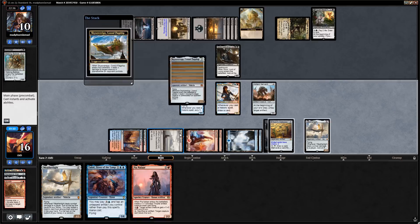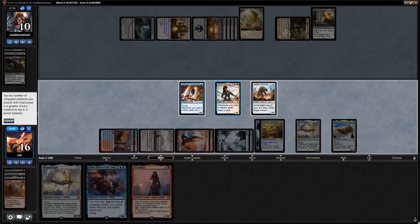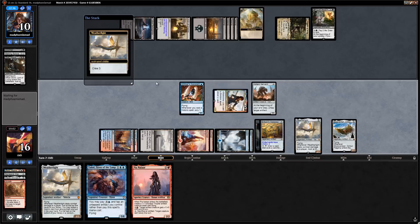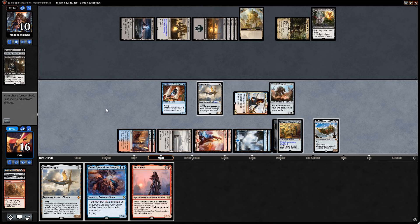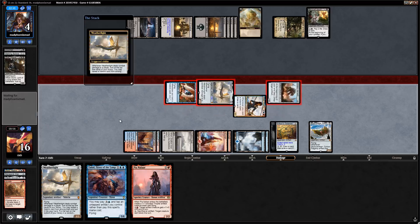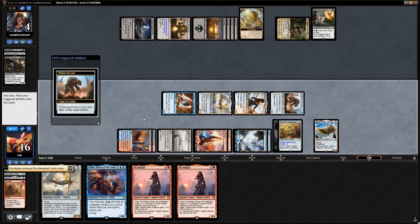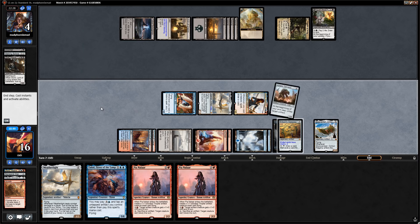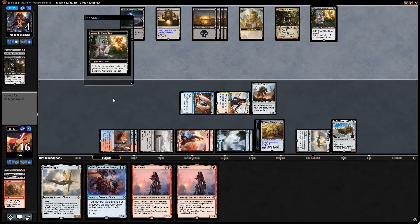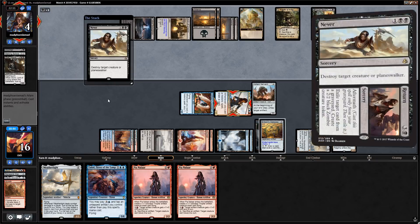Scry before drawing — Pia's good. Deal three to Gonti, crew Skysovereign, get in for six. Take another look with the Weatherlight, find another Pia. End of turn untap Voltaic Servant. Opponent's at four, we've got multiple vehicles and multiple creatures that can crew them. We don't mind our position. Then comes a Never and a Gifted Aetherborn — that's not going to do it.